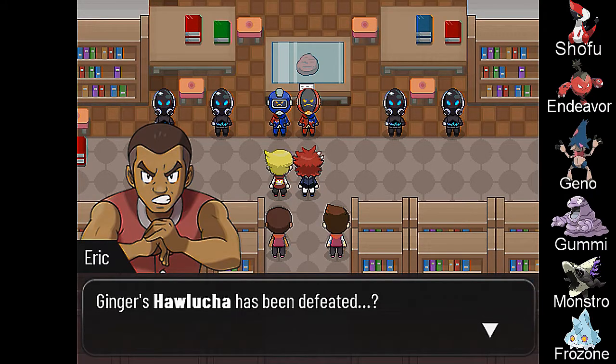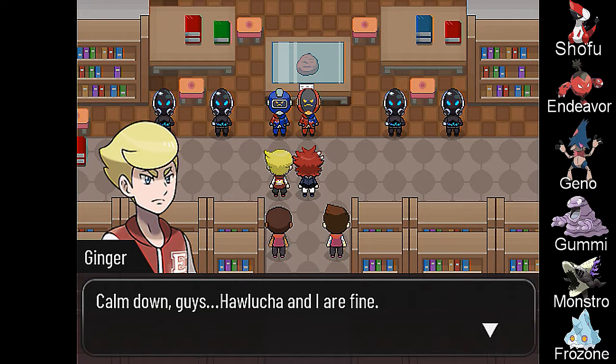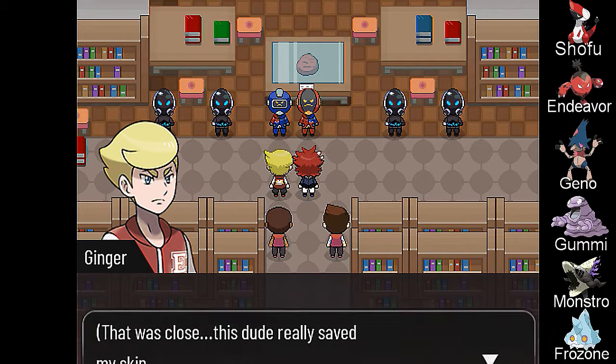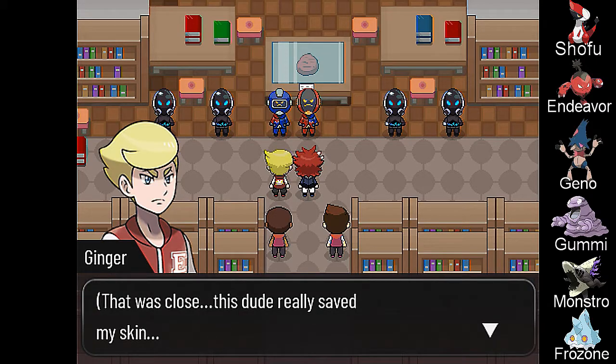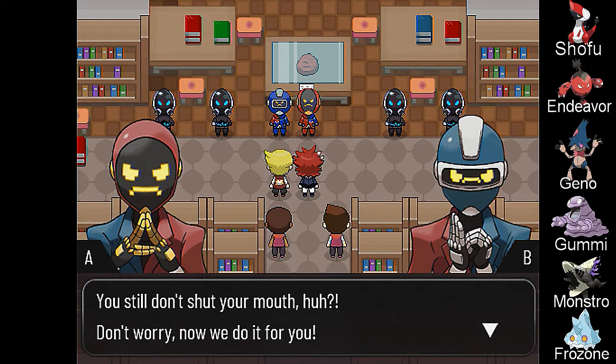Boss, are you okay? Ginger, Haluncha has been defeated! If he used his other Pokémon, he would have damaged the library as well. Calm down, guys — Haluncha and I are fine. That was close. This dude really saved my skin. If it wasn't for him, those Pawnerd would have beaten me in a while. You still don't shut your mouth, huh? Pawnerd, take him out!